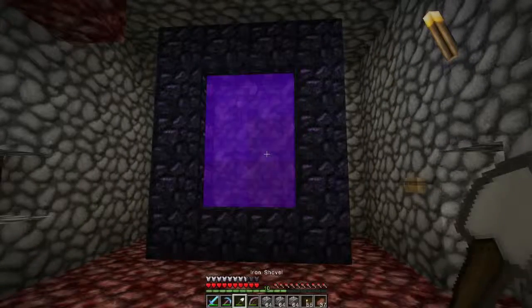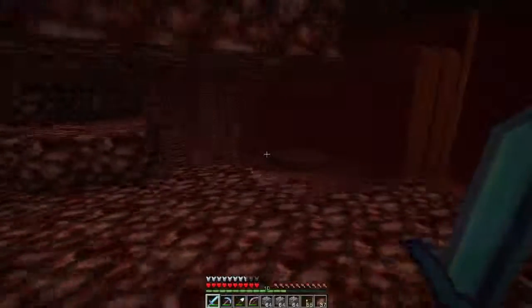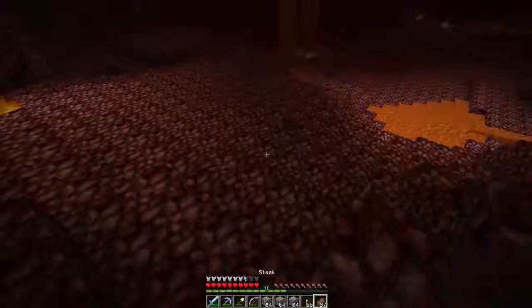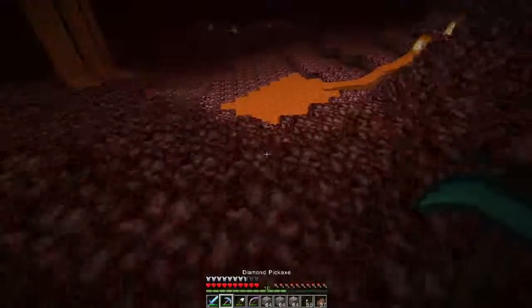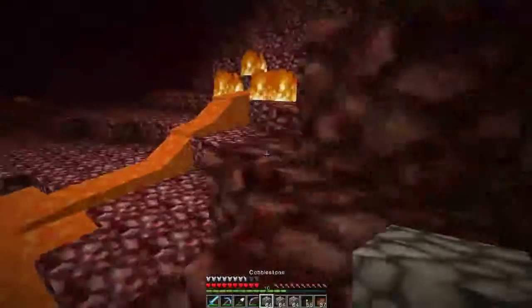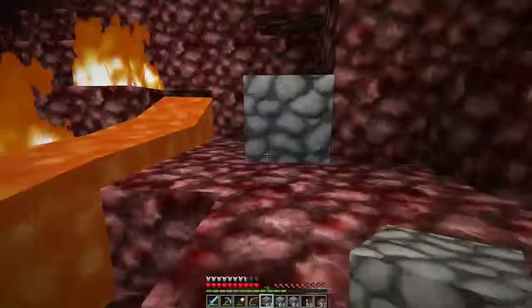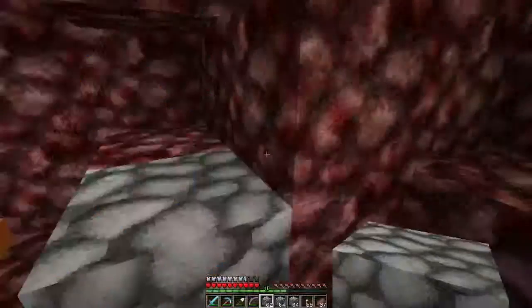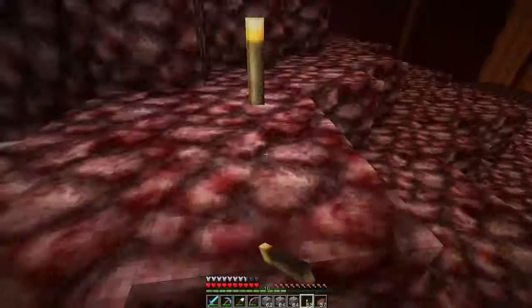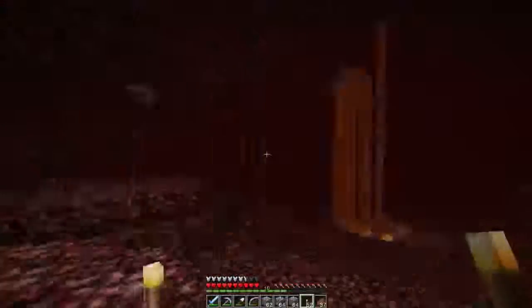We've got the cobblestone to protect us from ghasts if we need it, so let's head out. We've come out in the daytime so we shouldn't be bothered by the pigmen. Let's go ahead and put out these fires real quick and suppress this lava so we don't have lava everywhere. Looks like there's some glowstone over there that we could go get.